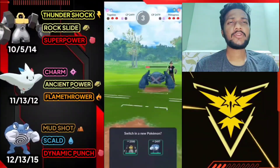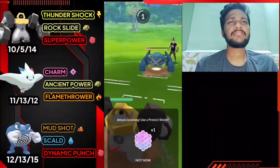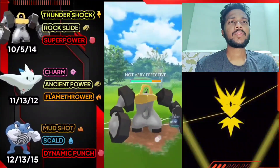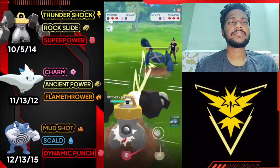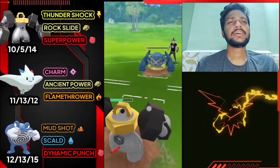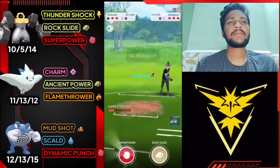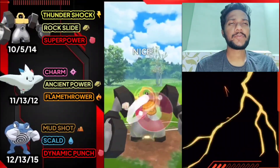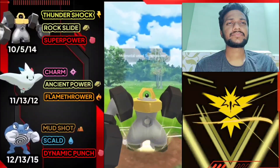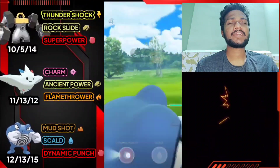Togekiss is almost gone so let's bring in Malmetal and farm it on his health with Thunder Shock. I think it's the psychic one so I'm not going to use shield - not very effective. Let's farm his health with Thunder Shock, then use Rock Slide. We have two Super Power ready and I'm going to deliver them back to back on Garchomp.